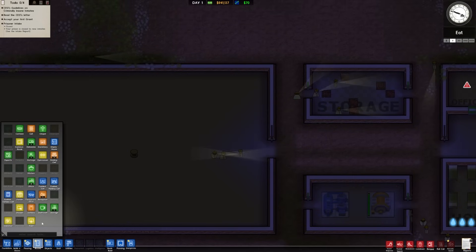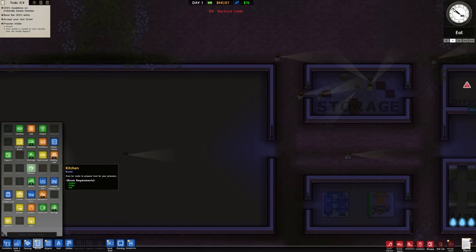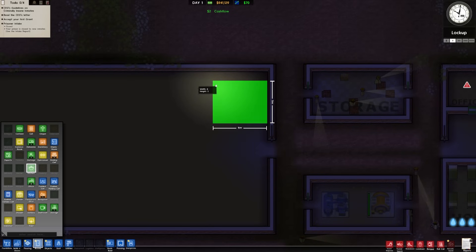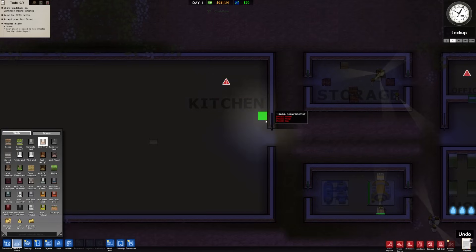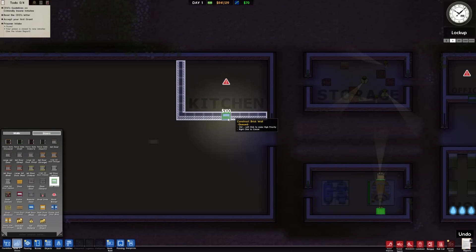Looking at our rooms: I believe the canteen doesn't even have to be inside. But the kitchen — as tempting as it is to just pop something outside and say put a refrigerator and a stove in the dirt, there's your kitchen — there's going to be knives and stuff we don't want prisoners to have access to. So unfortunately we do need to keep this cordoned off. We'll put a little wall around this — staff door only.